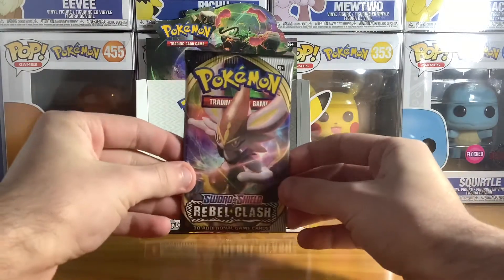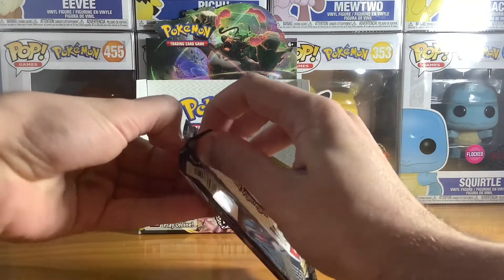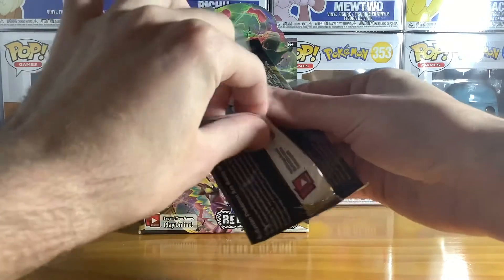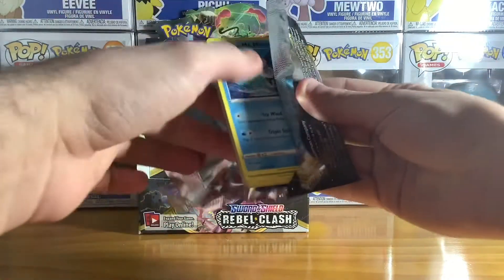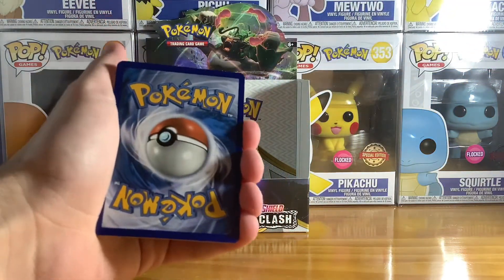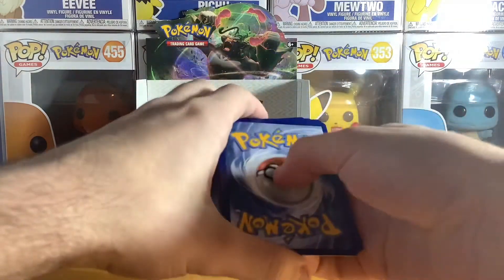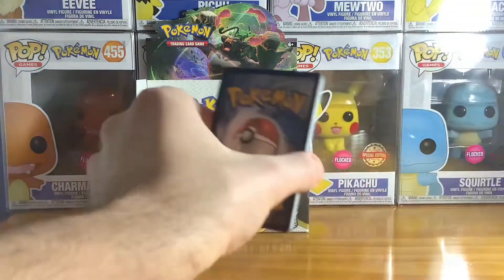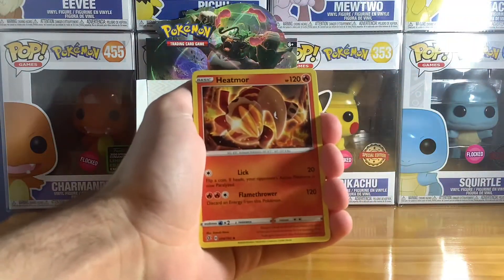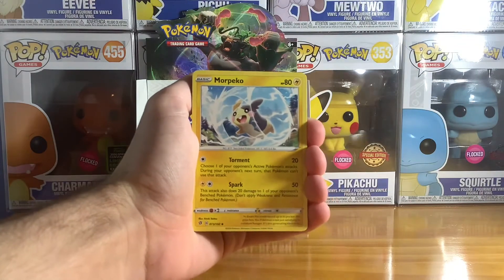We've got a Cinderace pack. We can already see we've got a Mr. Mime from the back. I think we've got grass type energy. We've got Heatmor — haven't gotten him. Morpeko — haven't gotten him either. That's two down.